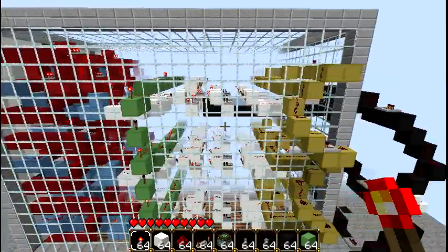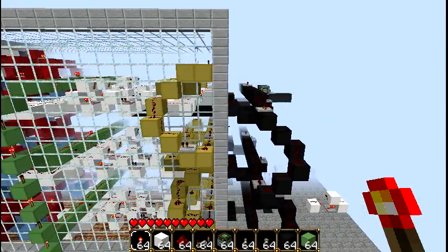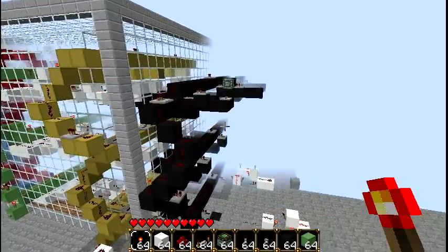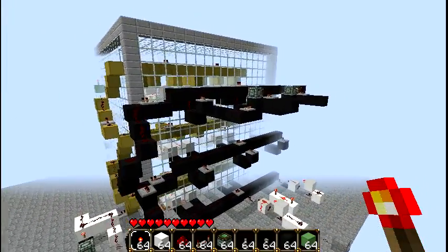Say you hit a button that already has an X or an O lit up on it — it won't use up your turn, and it won't change anything. That way, you won't have any glitched squares when you're playing this.